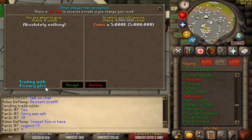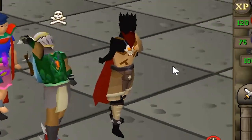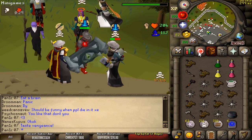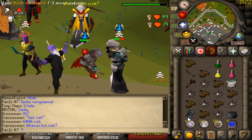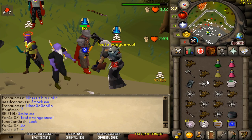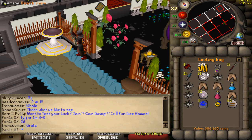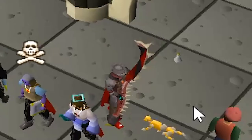We're getting a 5 mil donation from our boy Privacy Please — absolute legend man, thank you so much! I love his fashionscape too, I've got a PK on a pure like that — that actually looks sick. Goodbye bro, should have killed him earlier, but that's okay. Loot is 306k — void loot once again. Hopefully someone risking some bank attacks me, but I doubt it.